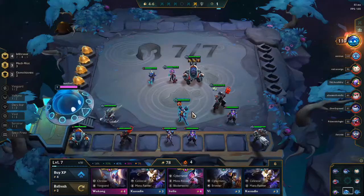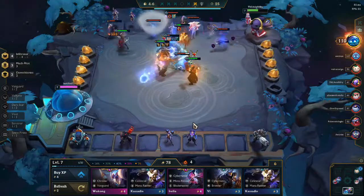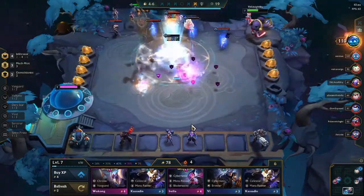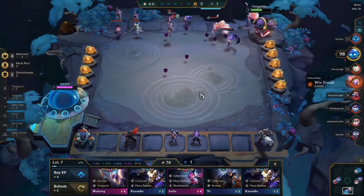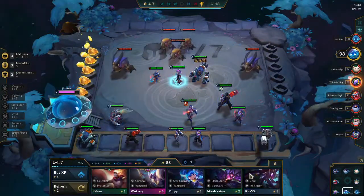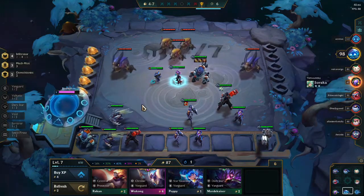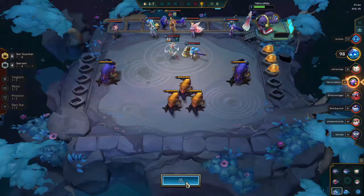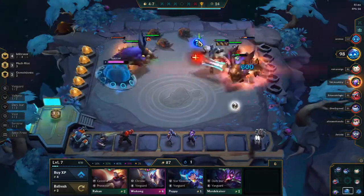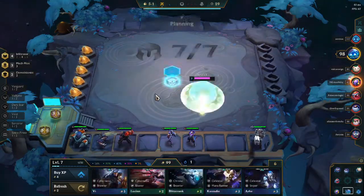Unfortunately for us, it is harder to focus the backline, but hopefully our Kai'Sa is able to get an ultimate off. She does get it off and it stuns them, but it doesn't really do any damage to the Sorcerers, and we do end up losing that round, which is unfortunate. But we are very, very healthy here at 98 health, which I think is very good for going Infiltrator Mech Pilots.